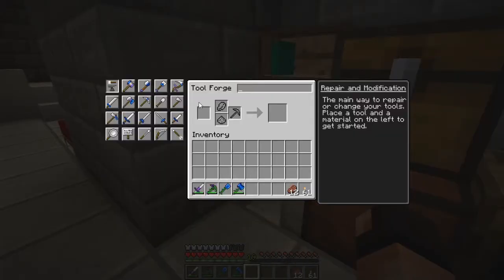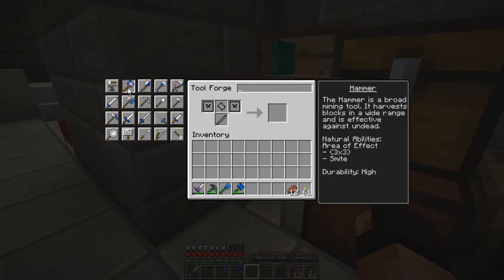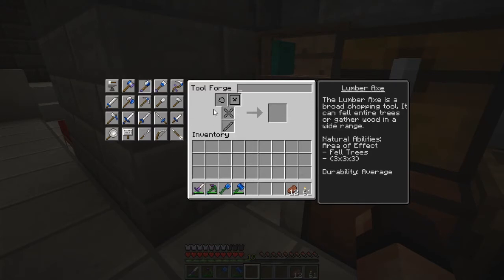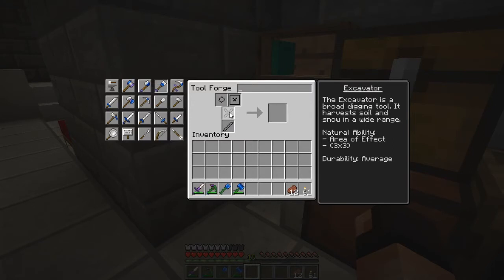I did upgrade my tool forge like I mentioned I would. So the excavator — you have a plate and a shovel head, but you also have a bind and a tough tool rod, something you don't have with the hammer. I think it's called a tough bind. So unfortunately you can't have the extra perk. Because modifications you want to do after you build the thing, but you can get little perks and traits from the materials you use. With the shovel, since I had obsidian as a bind, I used paper as a rod — that way it gives me an extra modification.